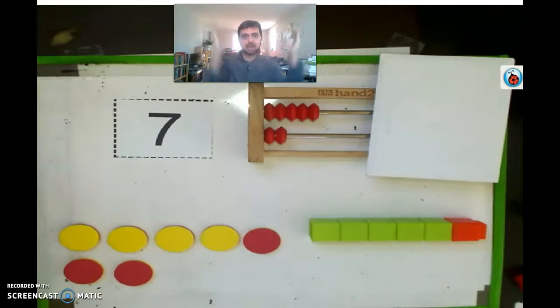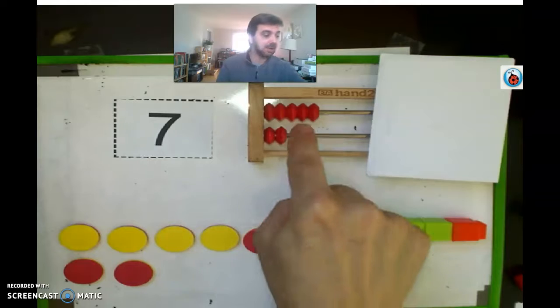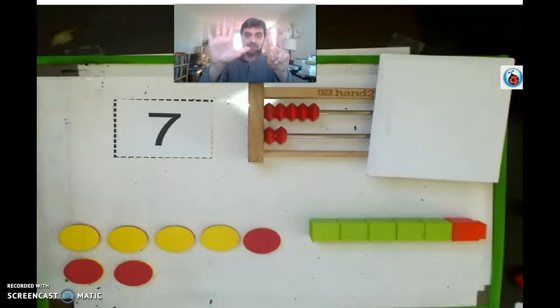All right, let's check it out. We have seven here — seven is five and two make seven. On the rekenrek, we have one, two, three, four, five counters up top and two below, so that makes five, six, seven.